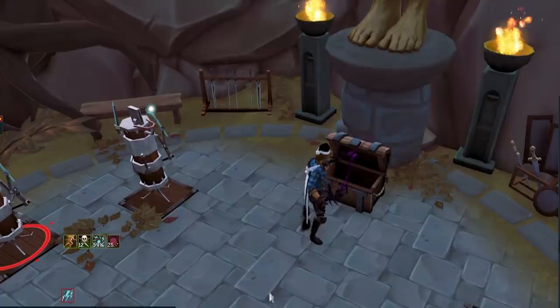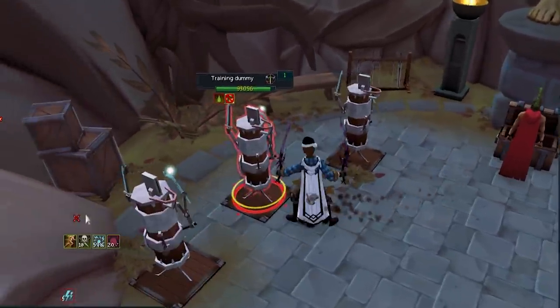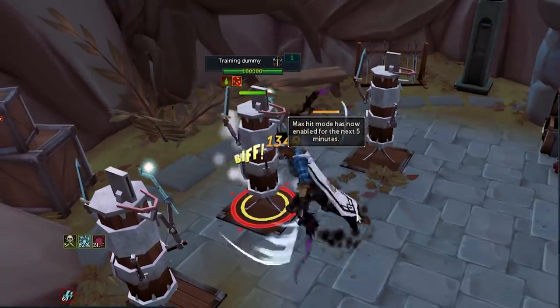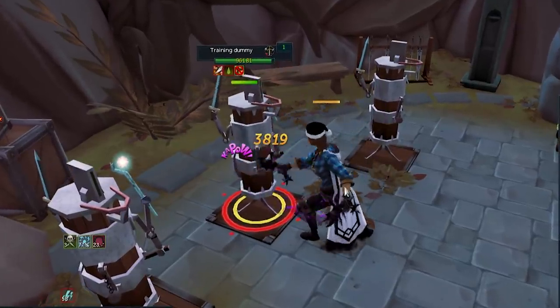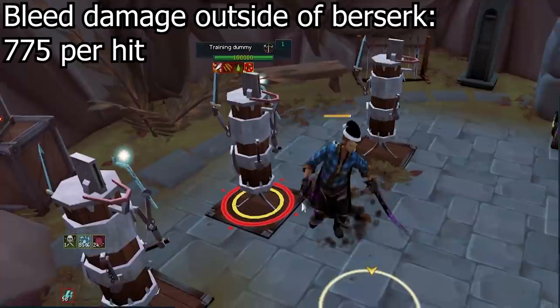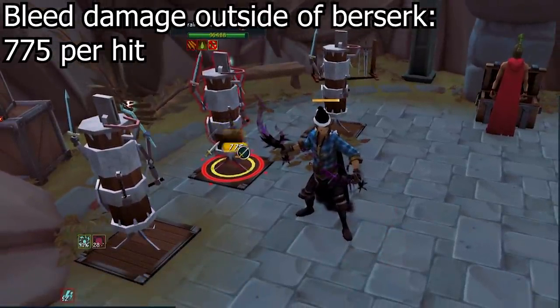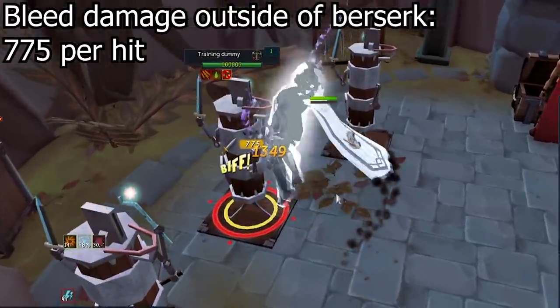The first tip is a very, very big one. When you use Berserk, Sunshine, or Death Swiftness — your biggest and best ultimates — they increase your damage by a decent amount. However, your bleeds and damage over time effects do not get buffed by these ultimates.